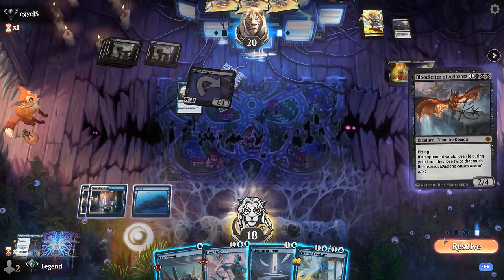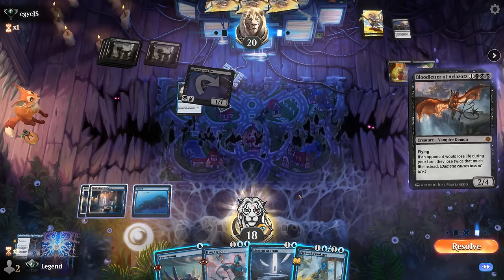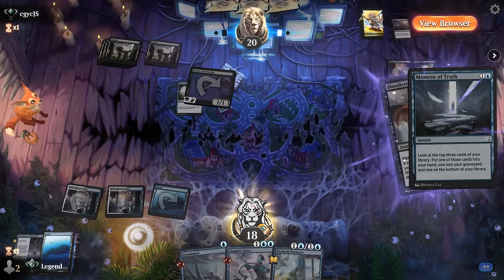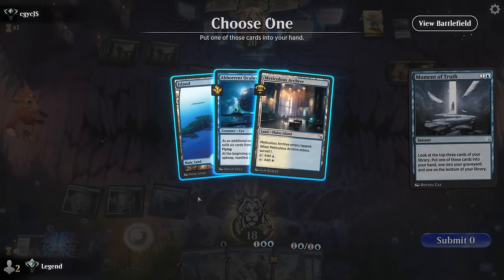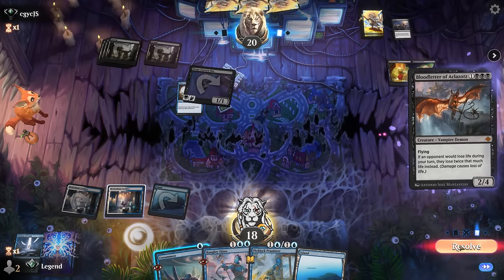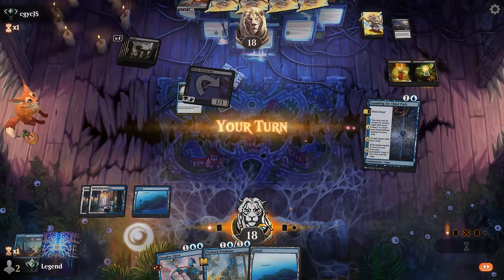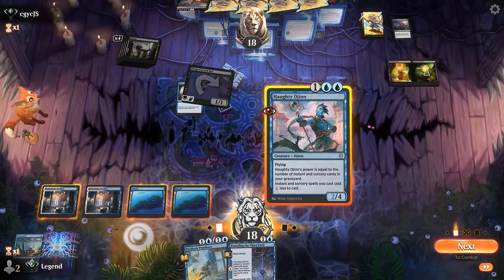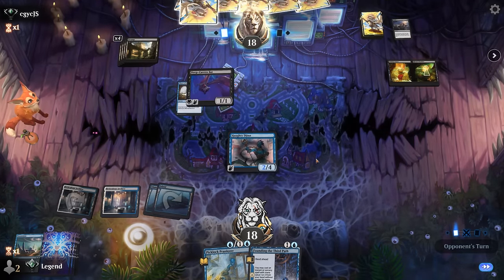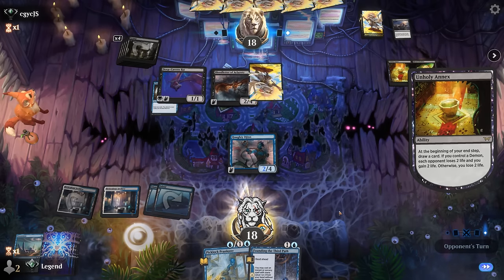Opponent's got the Blood Letter — that one's potentially worth bouncing before they get the extra Annex trigger. Moment of Truth since finding a land would be more helpful, then Oculus — not close to casting so that can go to the graveyard. Unsummon Blood Letter, and then we can double spell Haughty Djinn with Prankster. Won't quite be able to play Founding for one mana here, so yeah we're out of range from Cut Down. Opponent is just replaying Blood Letter — still effective but at least doesn't remove the Haughty Djinn.